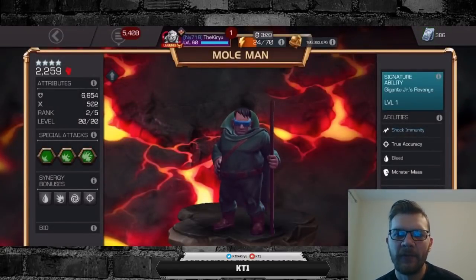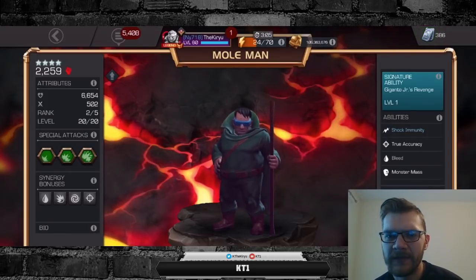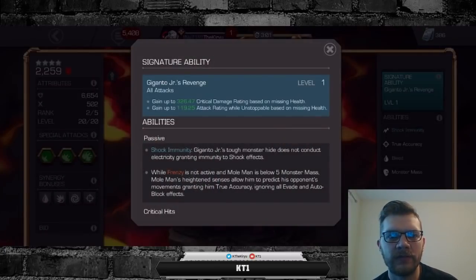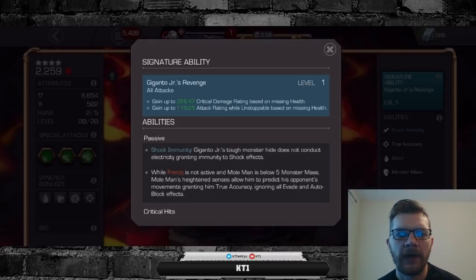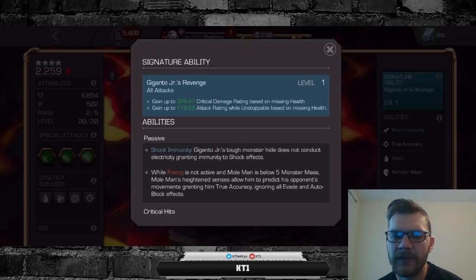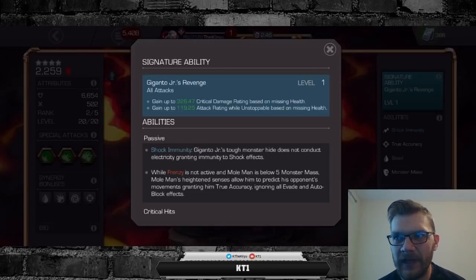He has a lot of abilities and I'm not gonna go through all of them. The main three things you need to know about Mole Man: number one, he has the ability to shrug off all the debuffs potentially placed on him with a one or one-and-a-half second delay, but that is 100% guaranteed as long as he's not already frenzied — so it is a relatively reliable shrug-off and definitely provides him with a ton of utility.